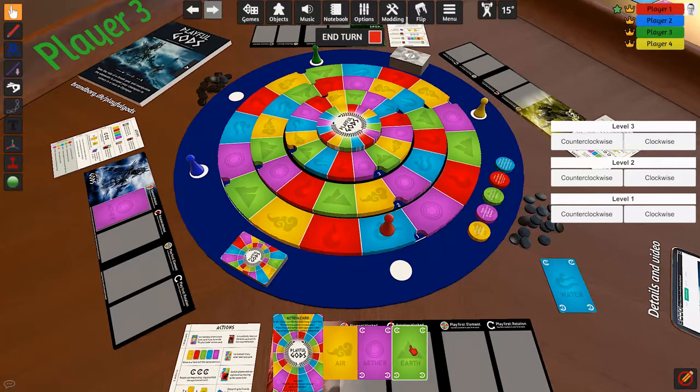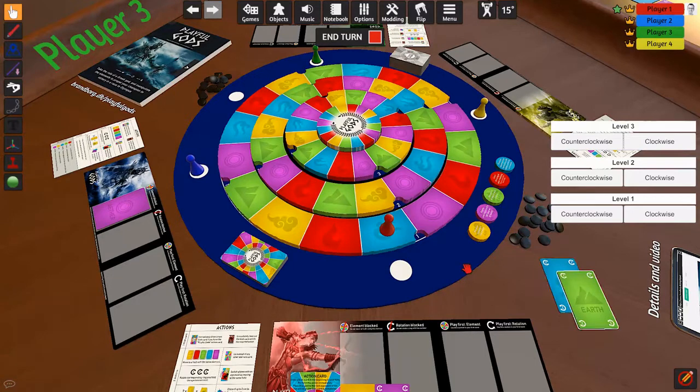I'm going to discard my green earth card because I can't use it and won't need it. Then I'll draw three new cards and end my turn.